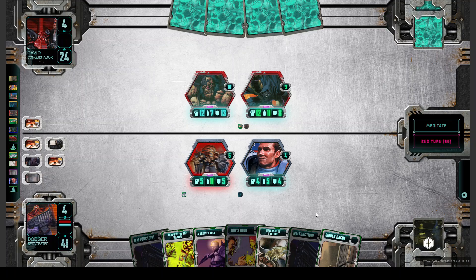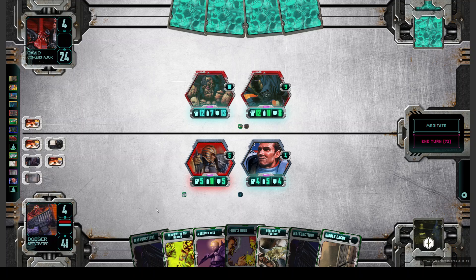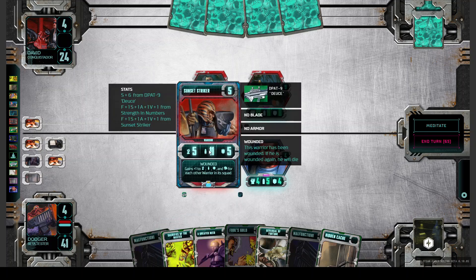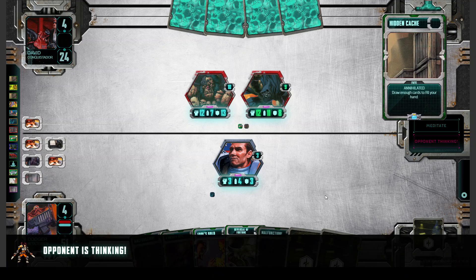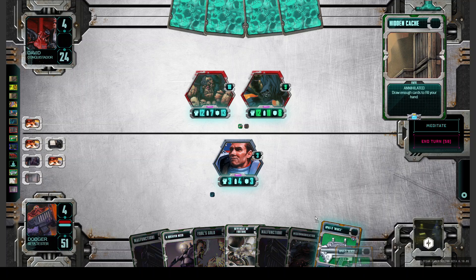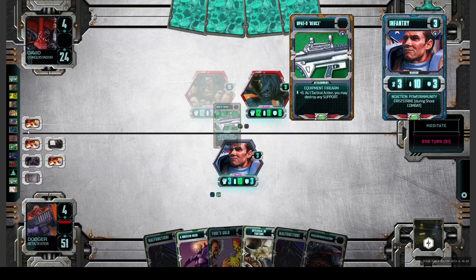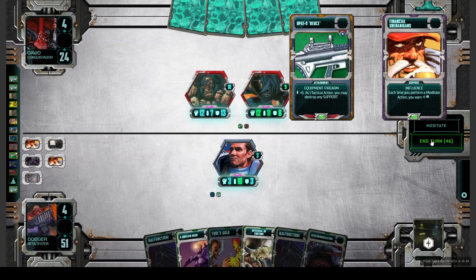We can sacrifice our Sunset Striker for 10 destiny, then try again the Hidden Cache — maybe to find something bigger. Also not. So we just have the possibility to play the Deuce, use the Deuce, and destroy his Shenanigans. And that was it for our turn.